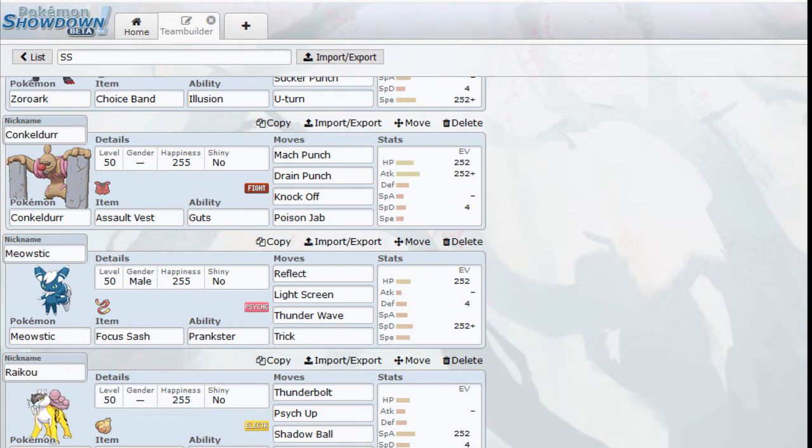Next up is Meowstic, another Pokemon I might pair with Zoroark a lot. We're carrying the Focus Sash, which gives us the opportunity to do some shenanigans — at least two turns, because Prankster moves go first. The only time this probably won't work well is if my opponent has a Dark-type, which basically shuts Meowstic down. The moves are Reflect to boost my team's Defense, Light Screen for the Special Defense side, Thunder Wave to slow down fast Pokemon threatening my Porygon-Z, and Trick as a last option — in case my opponent has a Choice Band or Choice Scarf, tricking the item off of them might be helpful.